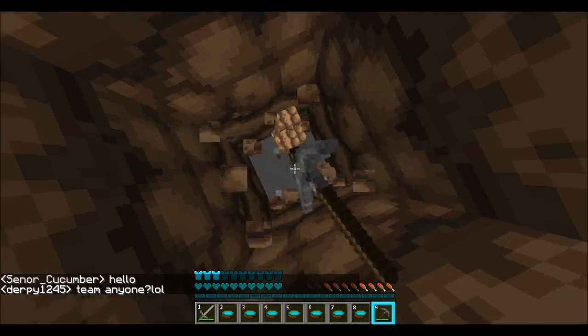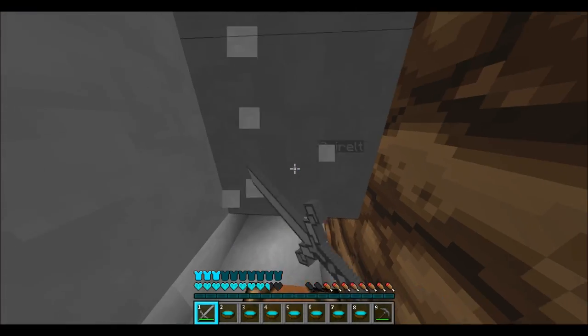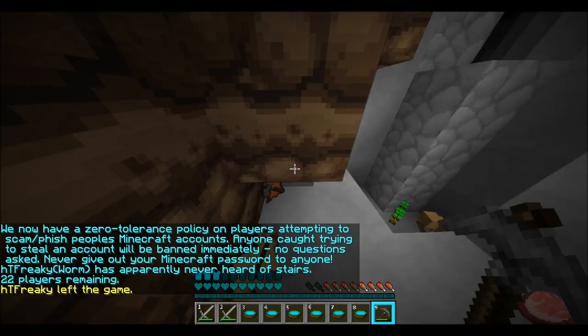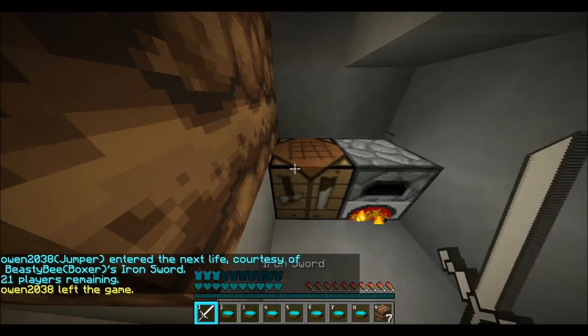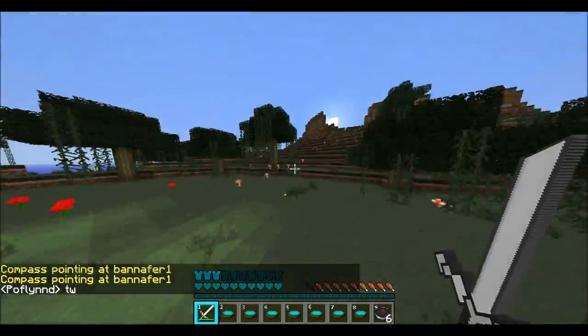Another guy underground — people are underground so much in Hunger Games. I actually fall right here, kind of like the trap that I did to the other guy, but I mine out of it quickly and this guy didn't have any stew either way. Lots of people didn't have stew this game, so guys, you need to have stew if you're going to win. You need to learn how to hotkey especially.